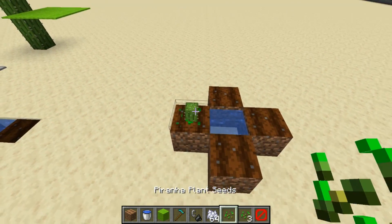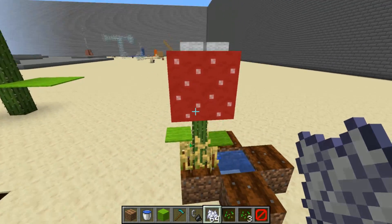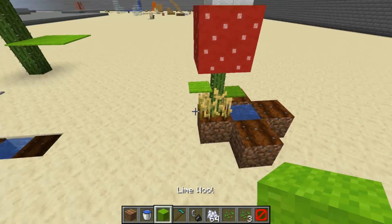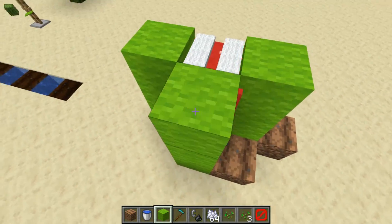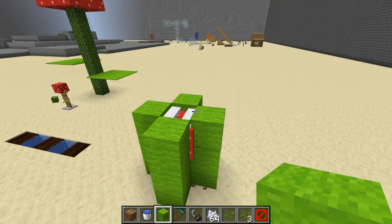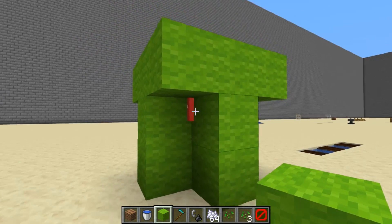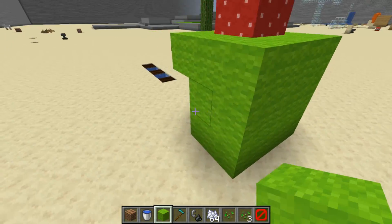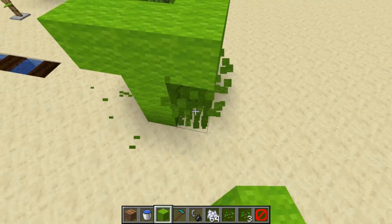I've now added some functionality. Let's bone meal this and once it grows to maturity we'll see there is some animation — the lips move, it sort of chomps away at the air, but more importantly it also moves up and down. What that means is we can do something like create a little pipe around it and it'll come in and out of the pipe. You can put a lip on the pipe. Unfortunately when it's down it does peek through the pipe a little bit, but I really like how it looks more like this.